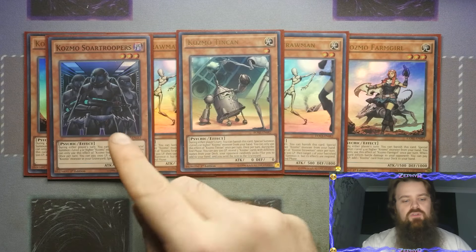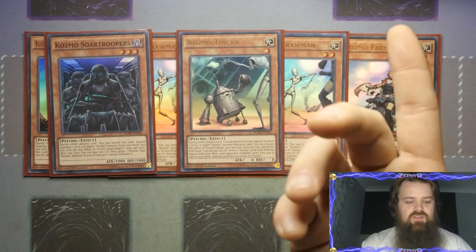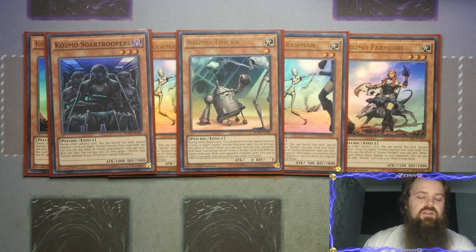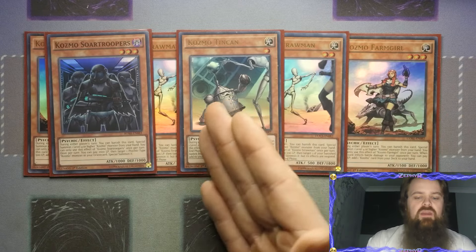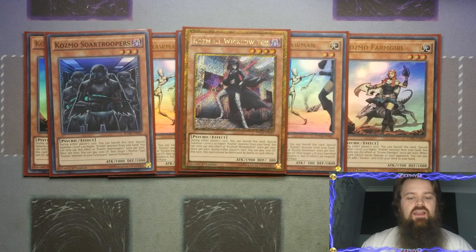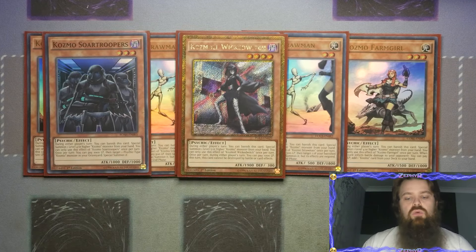For the other pilots we've got Sword Troopers - the Flying Monkeys and Stormtroopers. Again it can tag itself out for a level 4 or higher Cosmo. You pay a thousand life points to target a Psychic type monster in the graveyard and special summon it, allowing you to get back one of the pilots - Tin Can, Straw Man, or Farm Girl. Then of course you've got Wicked Witch - Darth Maul and the Wicked Witch of the West. During either player's turn you get to banish this card to special summon a level 5 or higher Cosmo, and once per turn during either player's turn you pay a thousand life points and it can't be destroyed by battle or card effects, which is really important if you need to wall up.